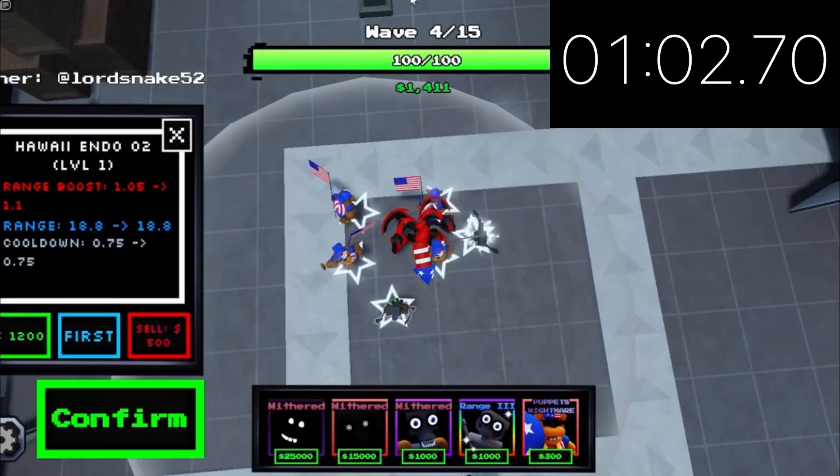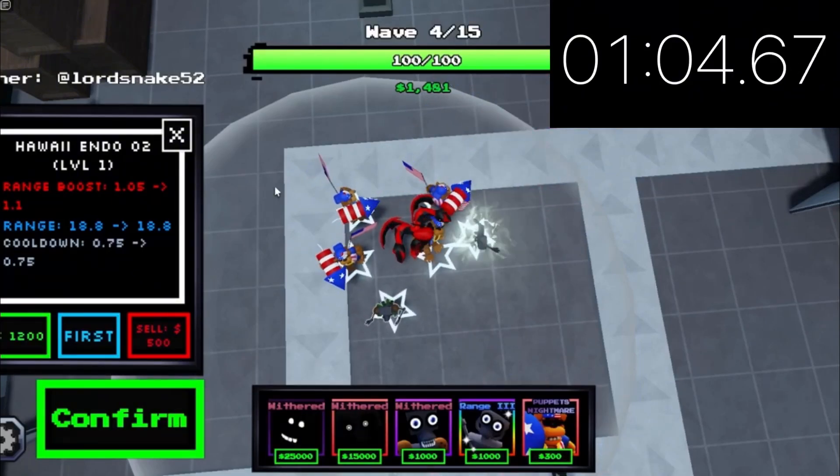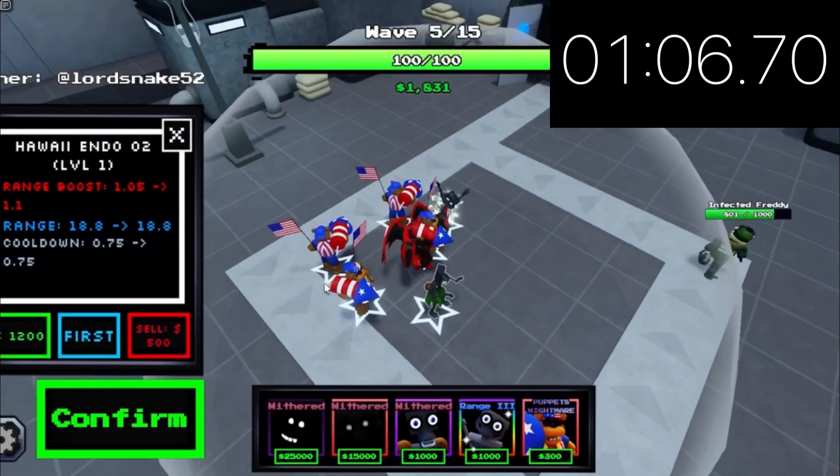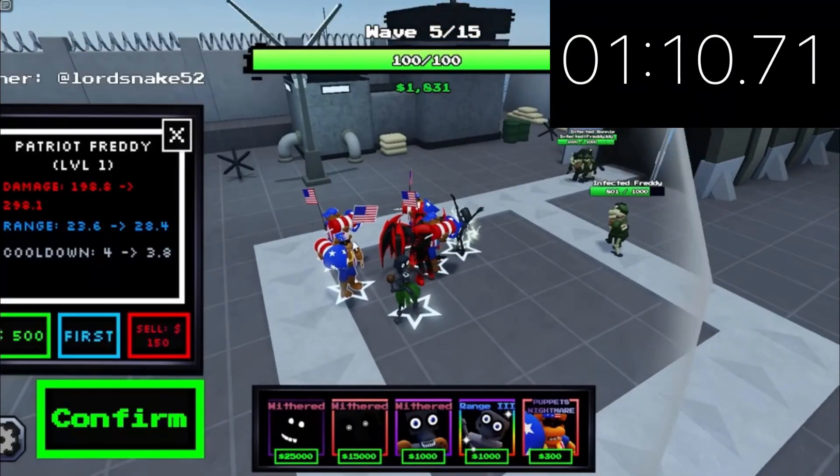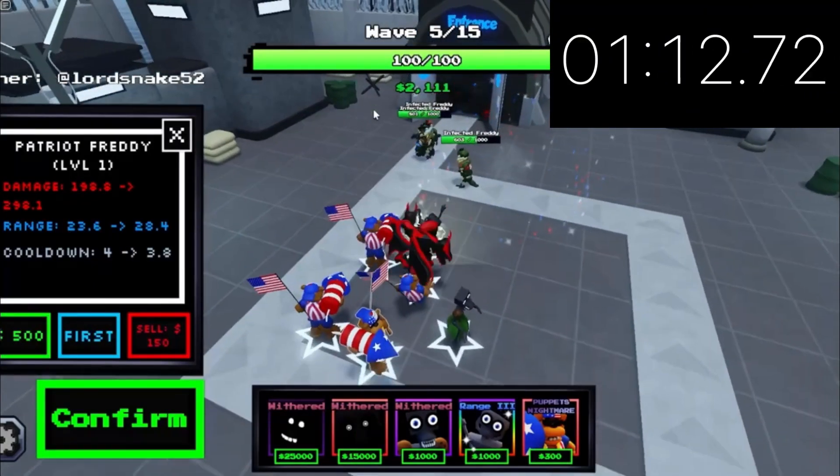The only thing about Hawaii Endo is that he does 0.05 less, because Spring Bonnie actually does 1.1. But he's better for more free-to-play players — I feel like Spring Bonnie is a bit harder to get, in my opinion.